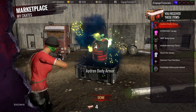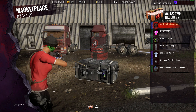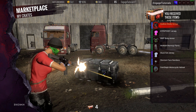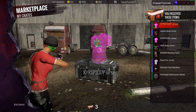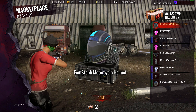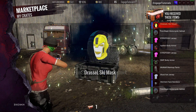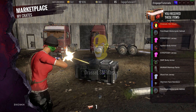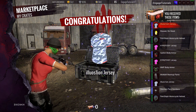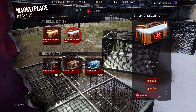We got five more regular crates to go. Another Adrian Body Armor — that's probably like our third or fourth body armor. Another KYR Speedy Jersey. Three more crates, let's see what we can open up. Another Femstep motorcycle helmet. Hopefully we can pull an Ultra Rare Drassil Ski Mask. One more — oh, another Illusion Jersey. Not bad because that's a rare, but it's the same one unfortunately.